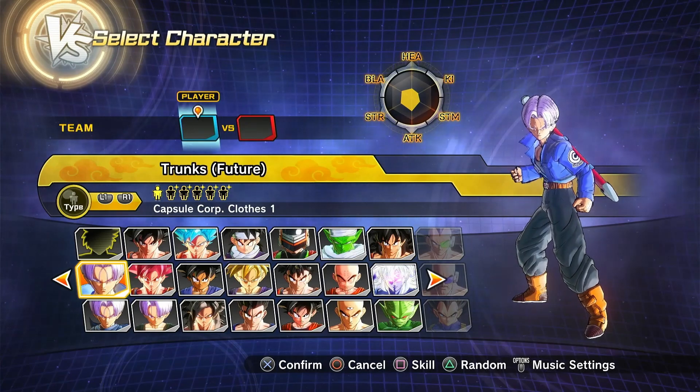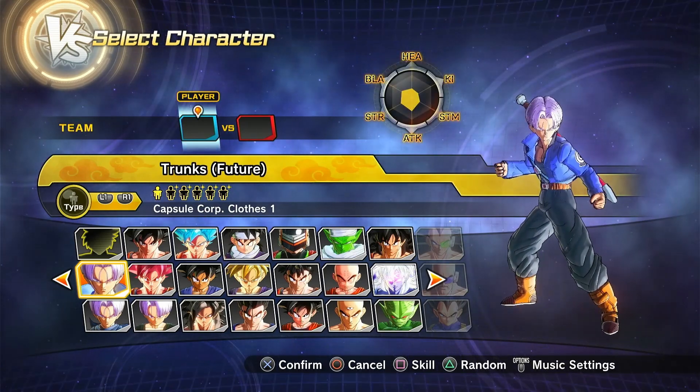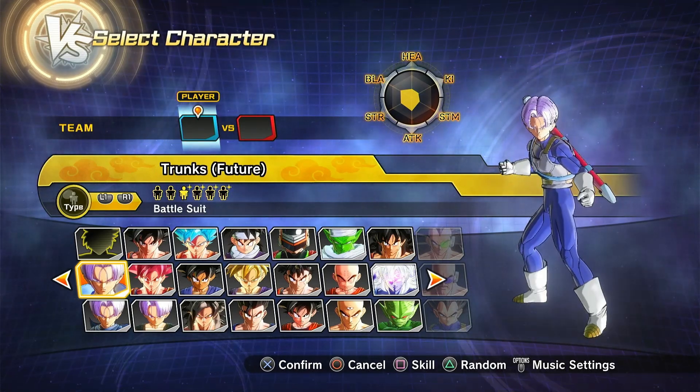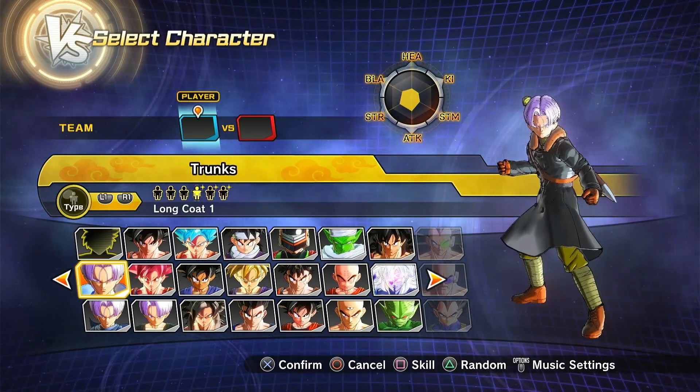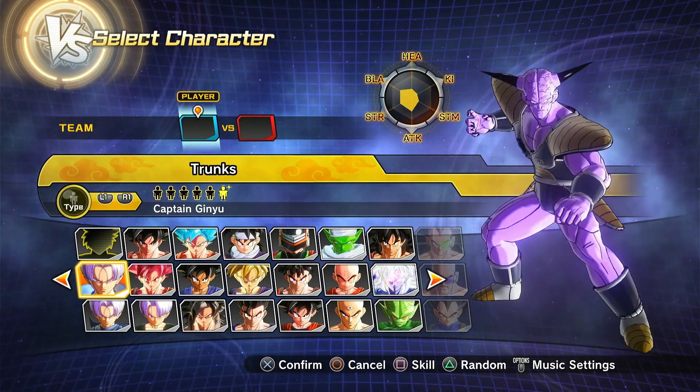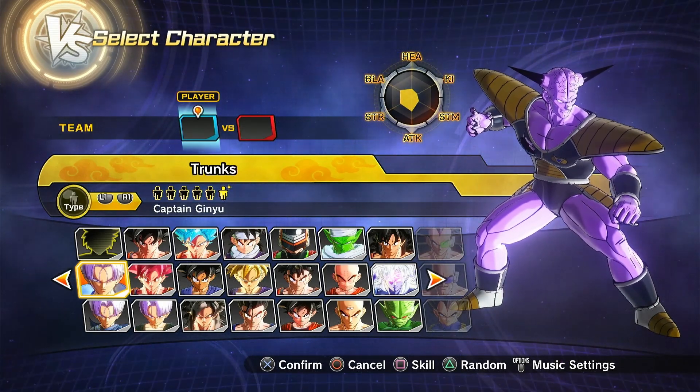Then we have regular Future Trunks. So we have the regular version, then the tank top version, then the Super Trunks version. Then we got Kid Trunks, Battle Damage Kid Trunks, and then Trunks in Ginyu's body.